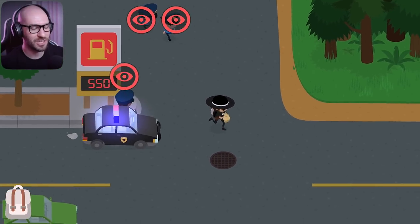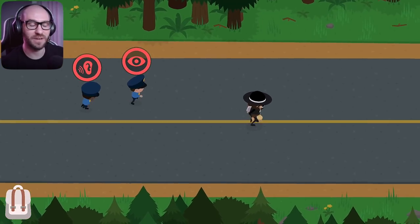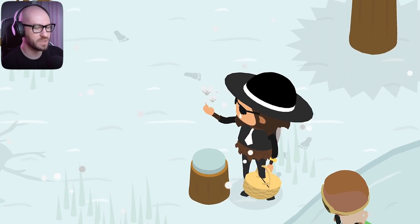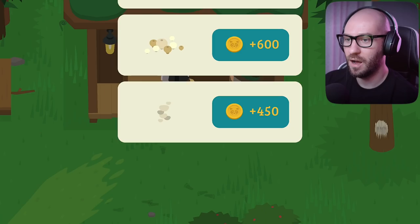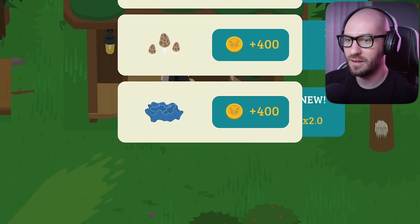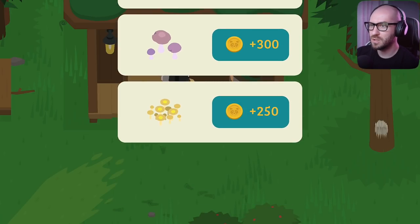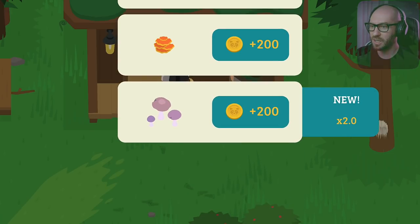We can easily evade them just by doing this, and keep in mind we do have the fast running shoes, which means they're never gonna catch me. Oh look at that, these ones are white — definitely a new type of mushroom we didn't have before: the angel wing mushroom. Are you guys seeing what I'm seeing right now? Look at the amount of coins we're getting for every single one of these mushrooms! Dude, this may be the best way to make money in Sneaky Sasquatch currently.